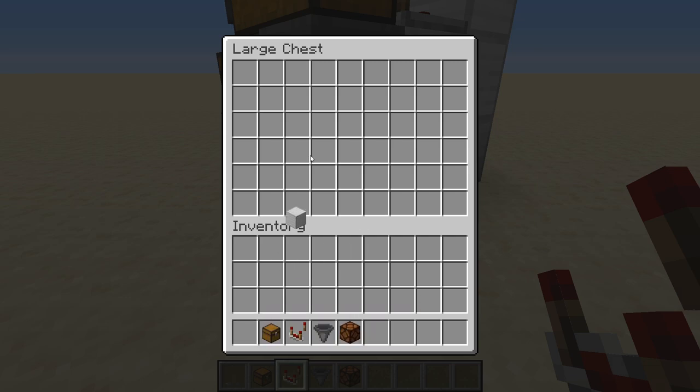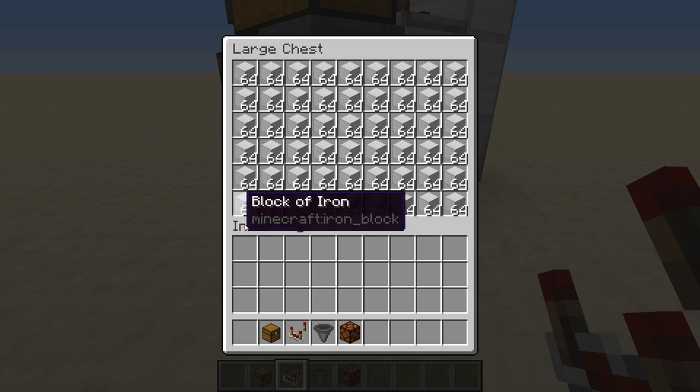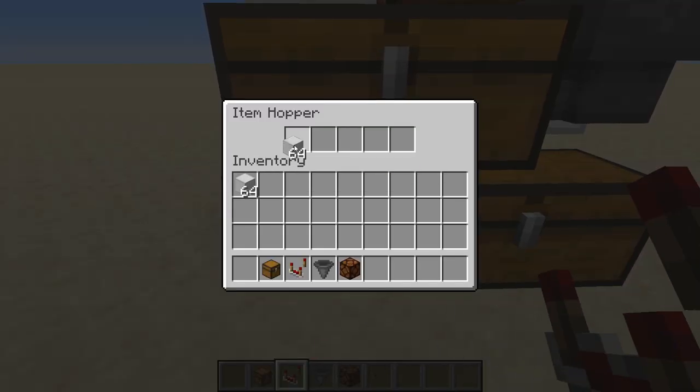Let's go and test this out. I'm going to take this block of iron, make a bunch of these. I'm holding down the middle mouse button — the mouse wheel — to do that, and it puts full stacks, makes a copy. There we go, and you can see this is lit up now.